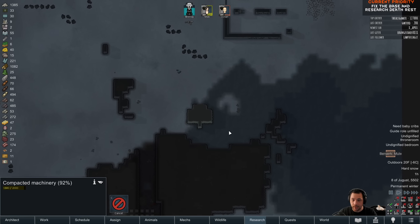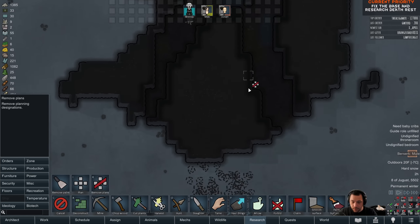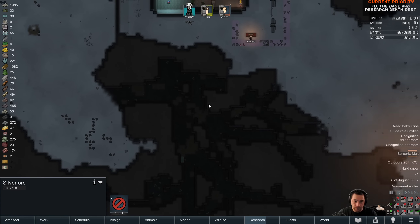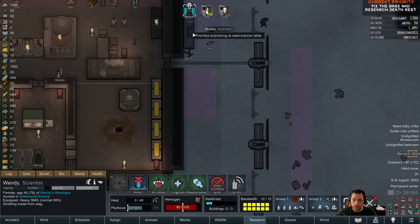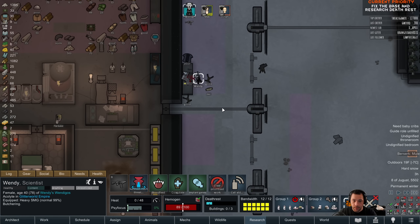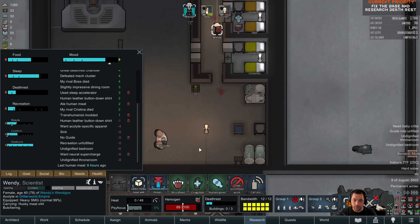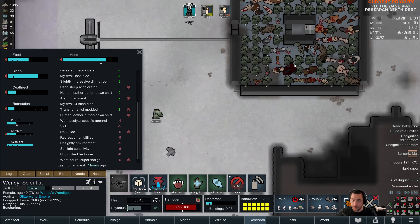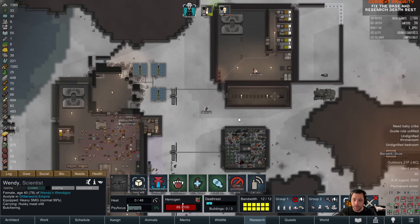I think Slowayne actually grabbed the components. Are there any other components out here? Because I don't want to map strip. I know that there's an ancient danger that I could tap into. Don't forget my mechs before death rest — I won't. I'll put them on work, I appreciate the reminder. That frees up some room for the tox packs, which I believe already just got hauled by Slowayne.